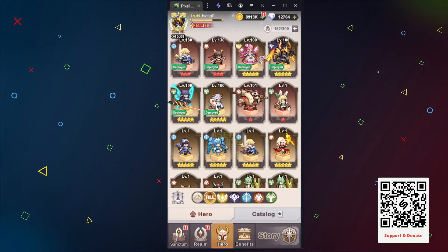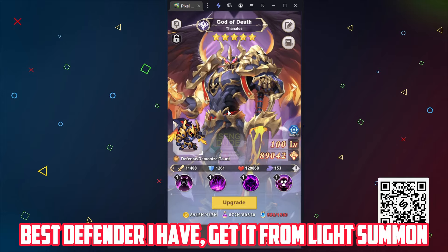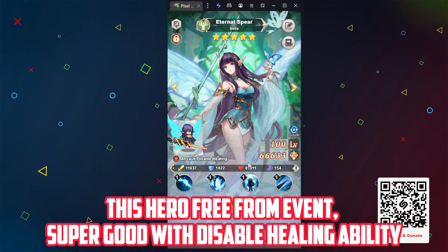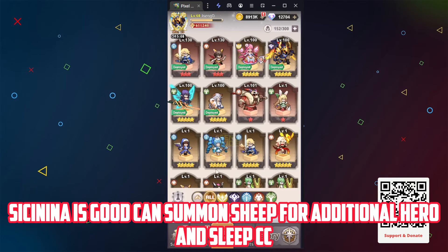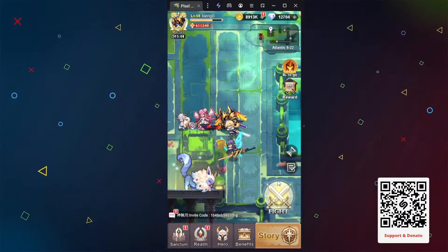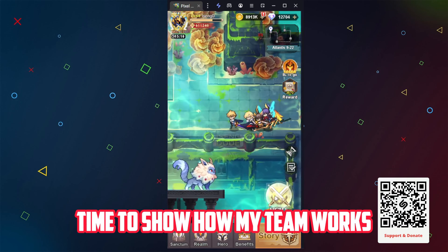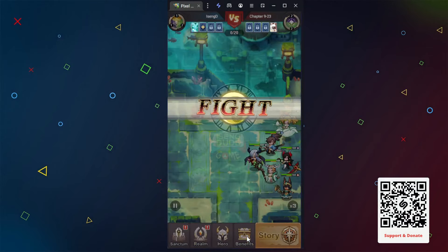This is my new team — I will test it in battle and share the build because I got a lot of dupes. Not bad for reducing healing. Don't worry if you built the wrong hero; you can reset it. Ananta is good for early damage dealing. The free hero you get from daily login can be six-starred tomorrow. The best defender I have — got it from light summon — this hero is free from an event and is super good with a disable healing ability. Sissanina is good and can summon sheep for an additional hero and sleep CC.